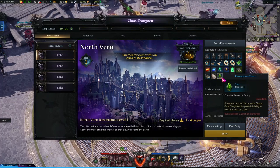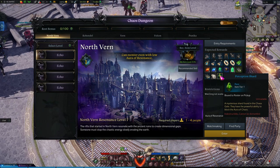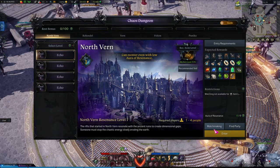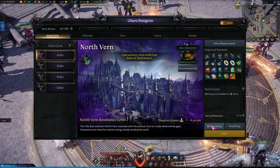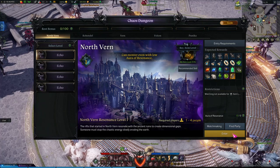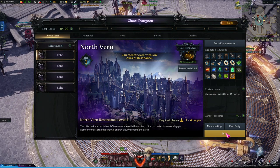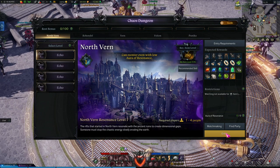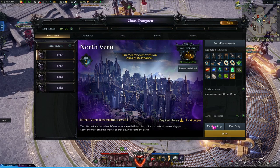Besides the main materials, you've got a chance at engraving books, some silver, and perception shards. These are what you get if you run the dungeon beyond your initial two times per day, as well as disorder crystals and a chance at a legendary card. Down here you have matchmaking, find party, and enter. You'll be using matchmaking unless you have a full group of four people — it's going to be fast, efficient, and easy. You can enter directly if you have four players or want to run it solo, though I feel it's a lot faster to just do it in a group.